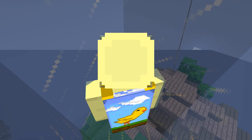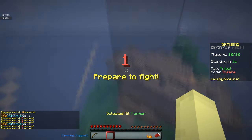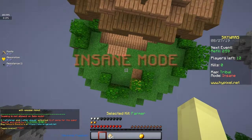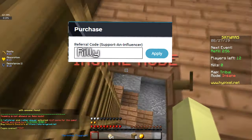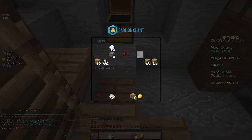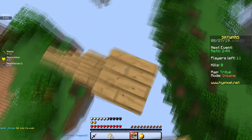Yo, what is going on guys, welcome back to another video. I have so much to explain to you guys, but first off I want you to go check out my animated Battleline client cape - it is in the description. If you do buy it and use my code, you do help support me. The code is literally my channel name, super simple. If you don't want to buy it, just at least go check it out.